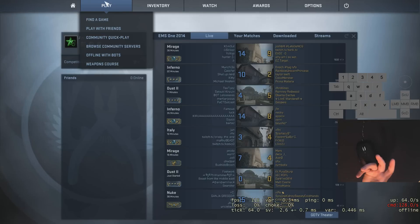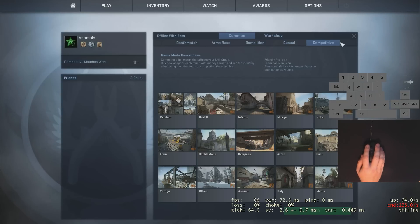You can sit there and practice your aim all day, but if you don't have game sense — like guessing where the other team is going to be or what they might do — it's not going to help you as much. If you have good aim and good game sense, you are a really deadly player. So, how we practice: just go offline with bots.